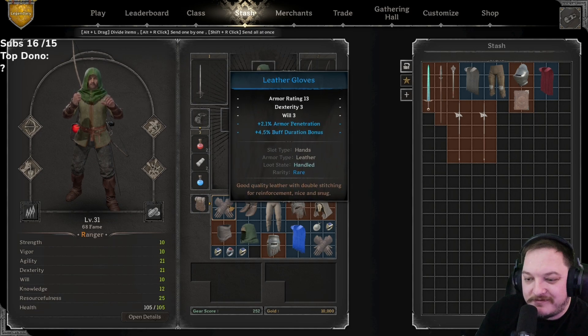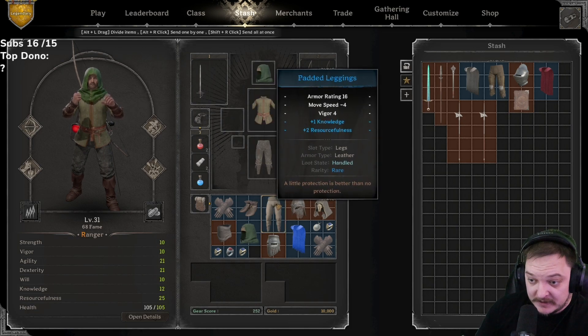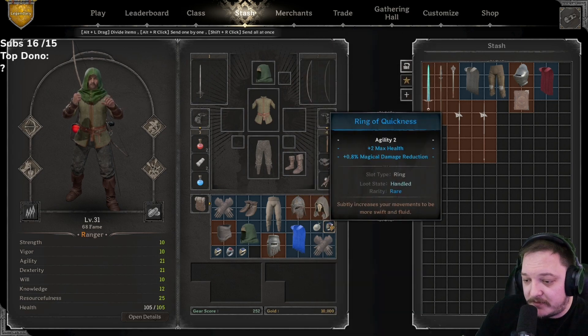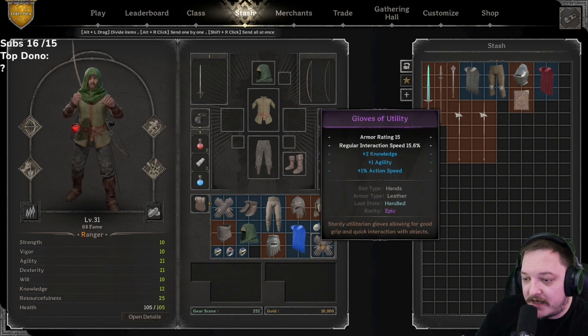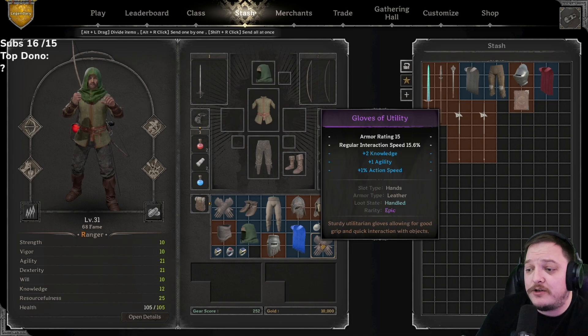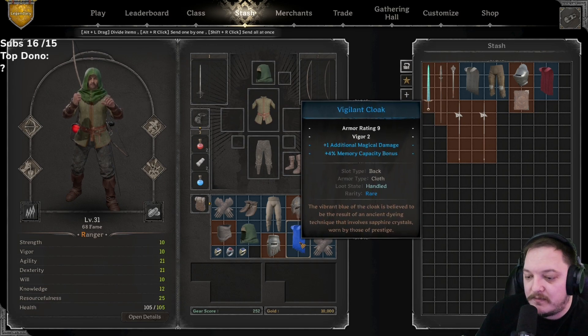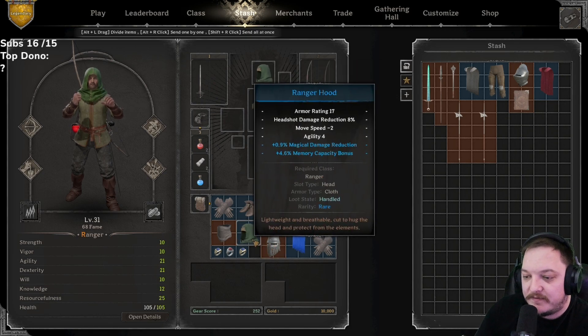Leather gloves: armor pen okay, physical damage bonus is nice, debuff duration not so much, knowledge/resourcefulness — that's bad. True magical damage for a green not bad. Two max health, magical damage reduction — okay. Occultist hood: two knowledge, one agility, one action speed — I really like the action speed on it. Knowledge I wish was something different for fighter purposes but I think those could be used.